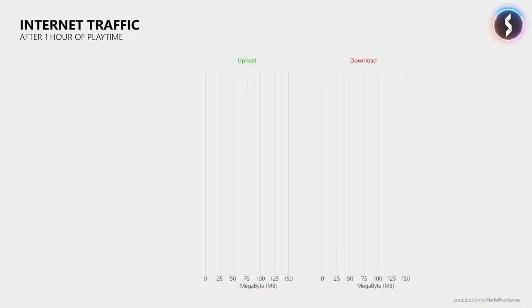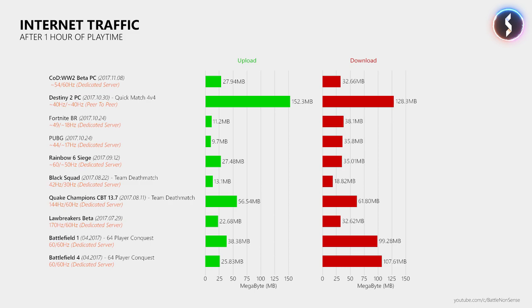Now how do these increased tick and update rates affect the traffic that this game generates? After I played the multiplayer for 1 hour, the game uploaded 27.94MB and downloaded 32.66MB of data, which should not be a problem for most players. Please be aware that these results are not a rating — I only want to show you how much traffic today's multiplayer games generate.